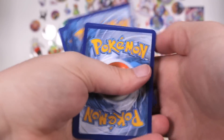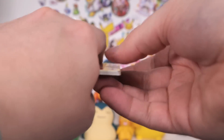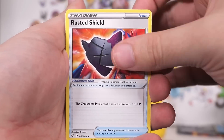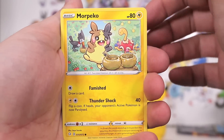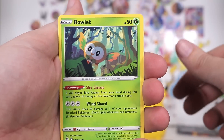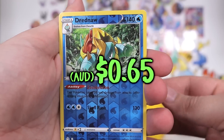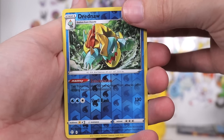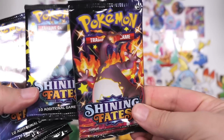This set does not have packs inside boosters - you have to get these external products. Rusted Shield, Eldegoss, Tropius. We have Morpeko serving up a couple of berry smoothies. We've got a Rowlet, Trapinch, Dreadnought as our reverse. And on our second pack of the day, we have Celebi.